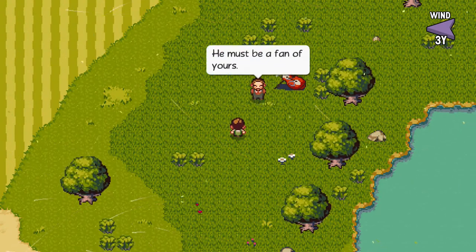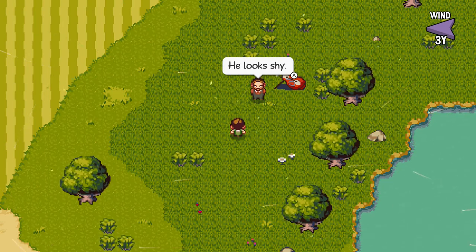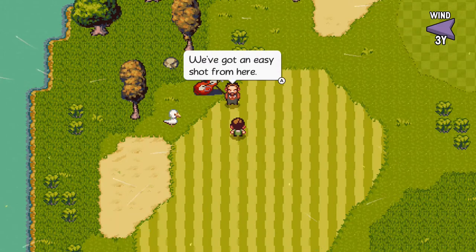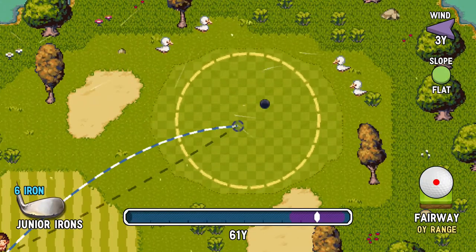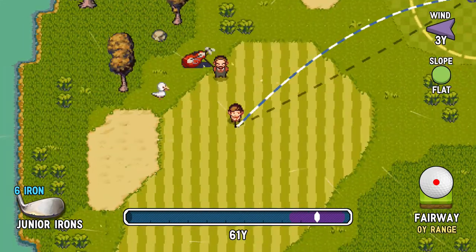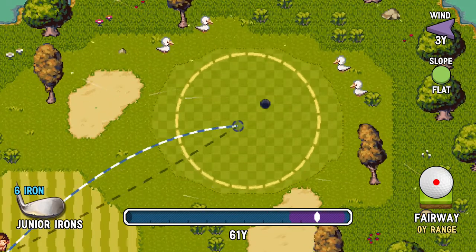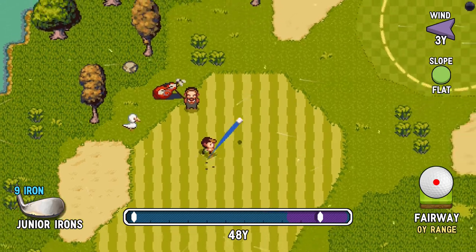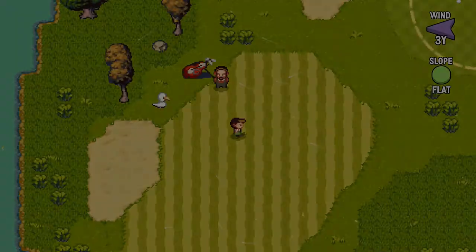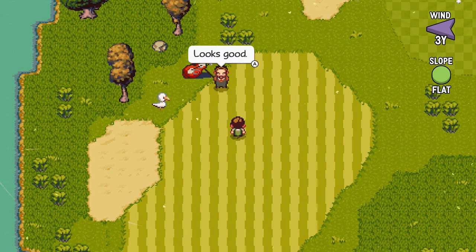Oh, look! Another goose! He must be a fan of yours. You think he wants to sign the ball? Best you don't antagonize him. He looks like he could peck your eyes out. Okay, we're too close — we got an easy shot. Do not turn your back to the goose, though. We're starting to get more of an audience. Let's see if we can get this on the green for them. I just changed clubs by pressing up and down on the analog stick — I'm just saying 'control stick' from the N64 days, it's always a reflex for me.